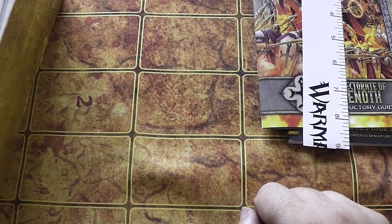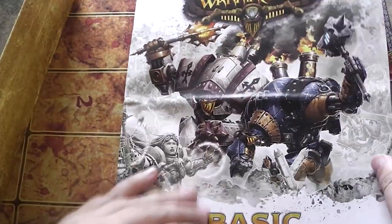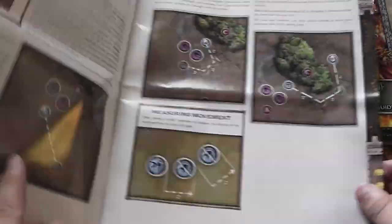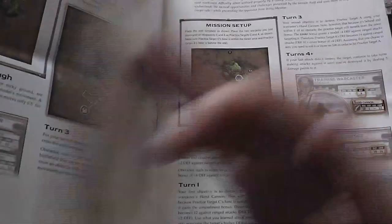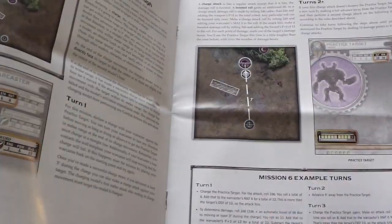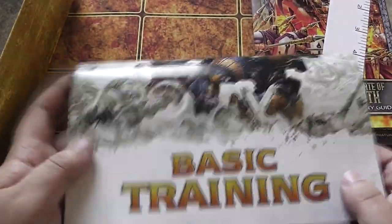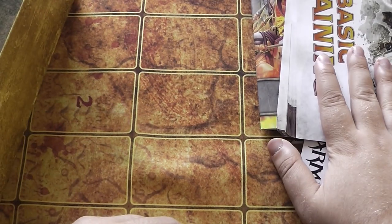Next up, because we're not finished yet — Basic Training. This is your how-to-play-the-game-in-five-minutes booklet. You've got your templates, how the stat cards work, a little bit about movement and ranged combat — all your basics. This is your rules-light version, just to play the most basic version of the game. I really like that they've put that in — it's a really nice little thing, and I shall be digesting this over the course of the day.